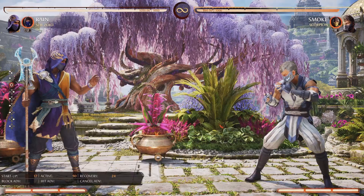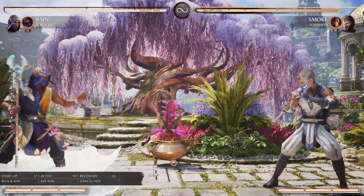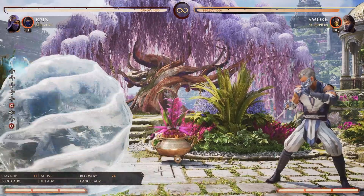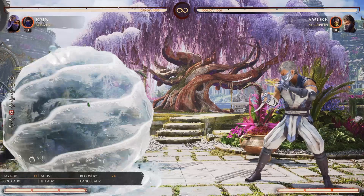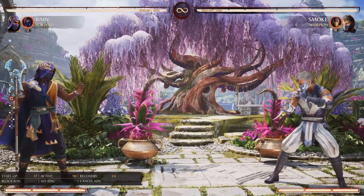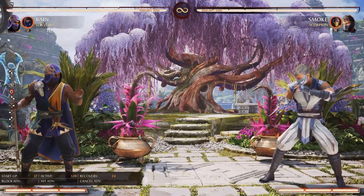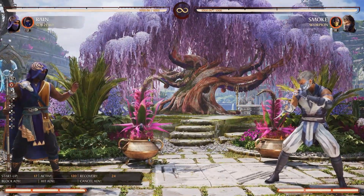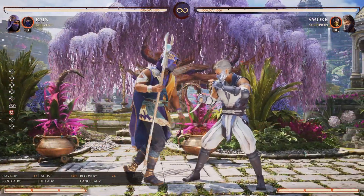Then he's got Water Shield. This negates all projectiles. It doesn't stay on screen very long, but it's like an area where you can do things your opponent is not expecting. But if you really want time to actually work with it, you're going to want to meter burn it — and now it will follow you. It's maybe half a second longer, but now you can kind of walk people down with it.